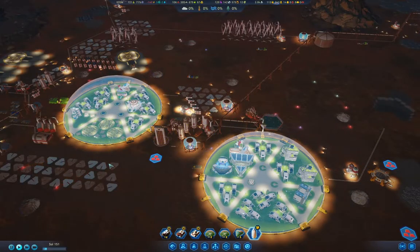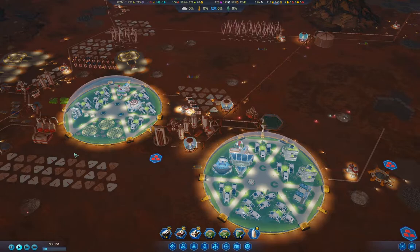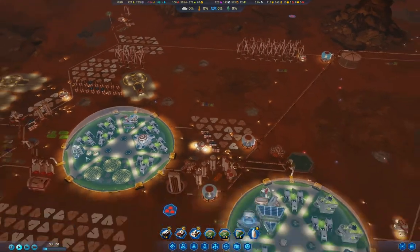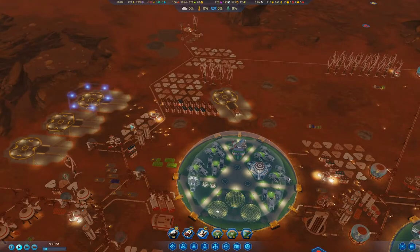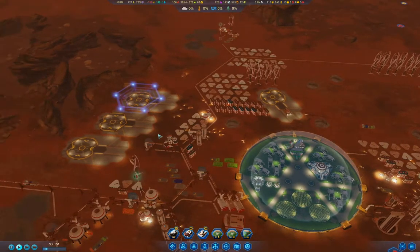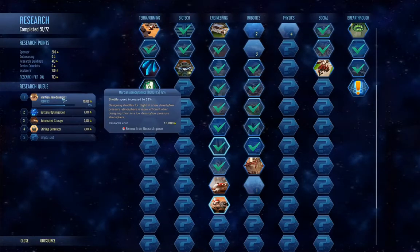Hello everyone. This is the next part of Surviving Mars. I don't remember what I was doing last time because it's been a week or so since I filmed the last part. We have a rocket returning from an anomaly, I believe, so we'll let that land. We're researching Martian aerodynamics — okay, that's good.